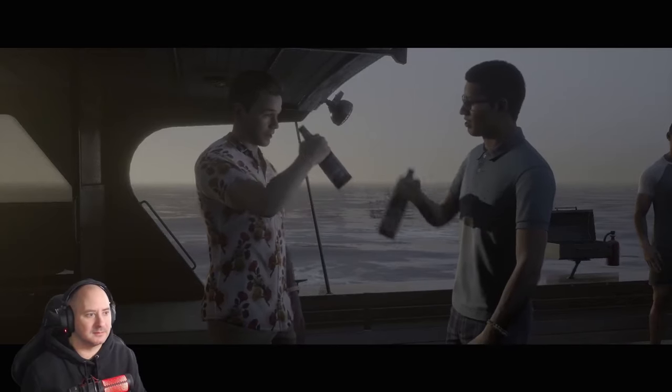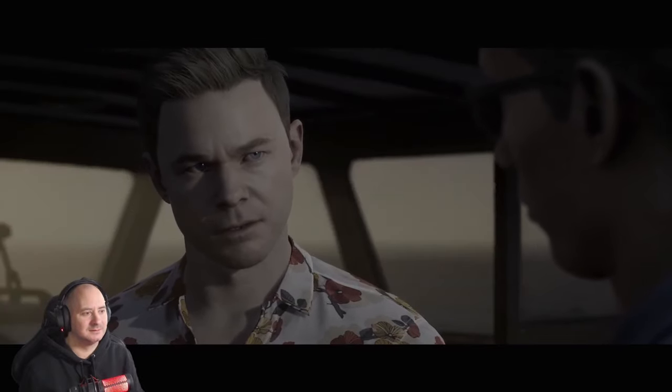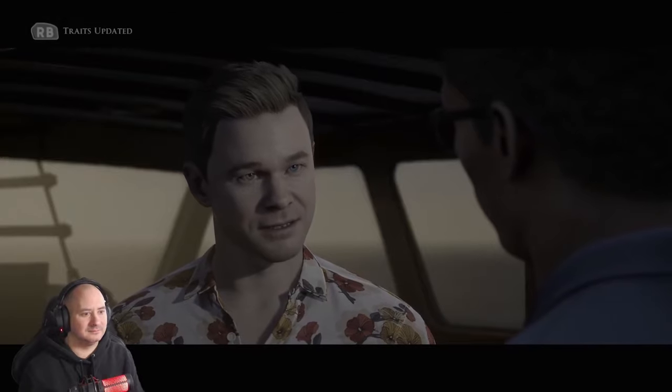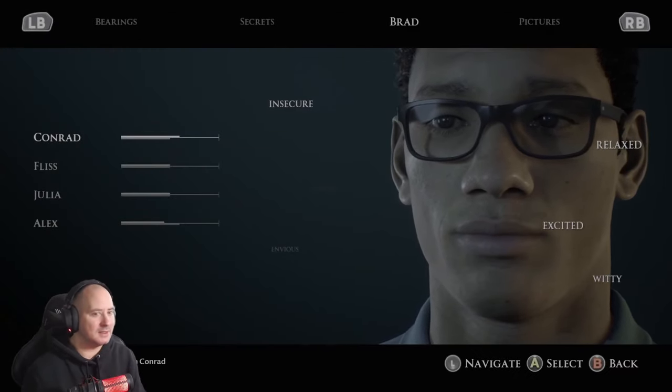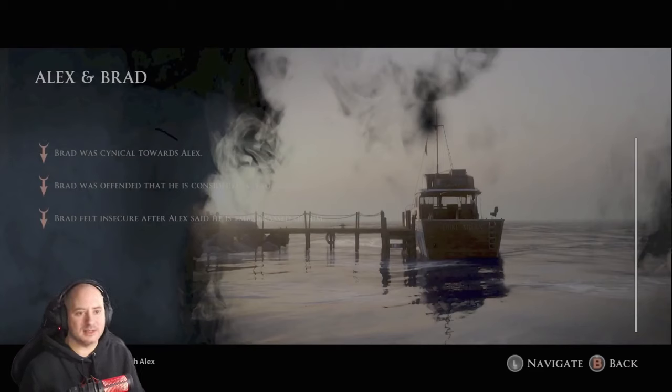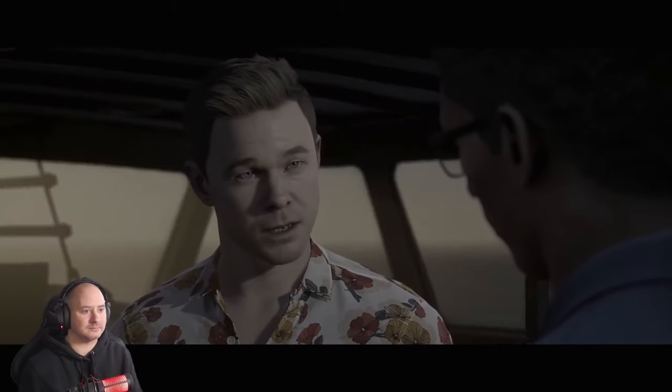Julia wants Conrad to come to keep her brother company. 'Radical - I like the cut of your ship.' 'Radical, it's jib - don't ruin it.' 'You ever do any diving before?' 'Never done it before - water virgin.' Traits updated - insecure, excited, witty, relaxed. Brad was cynical towards Alex, offended at being considered a tag-along, and felt insecure after Alex said he was embarrassed of him.